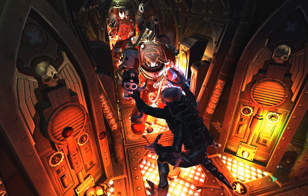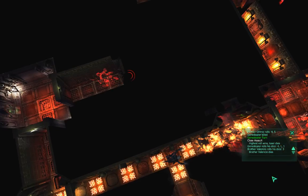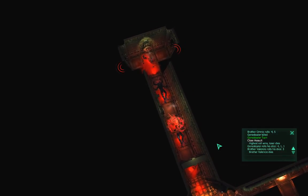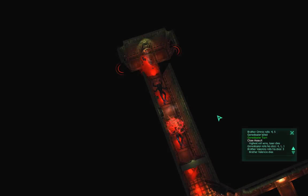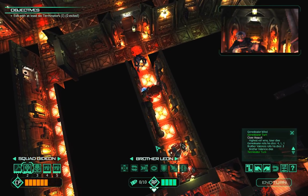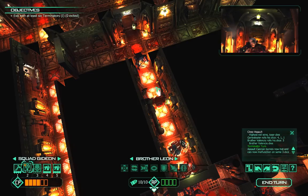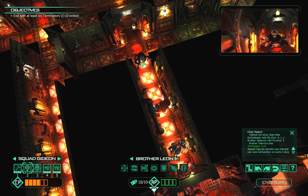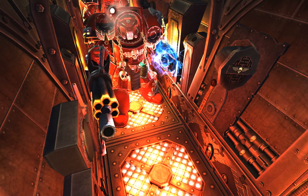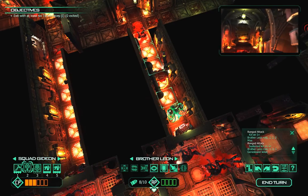Holy shit — what was that? It kind of puts pressure on us. Brother Valencio is dead but the war is not over. We just need to re-roll — we got six CP, so that's awesome. We re-roll, move one back, open fire — and we miss. God damn it. Can't really afford to miss right now.